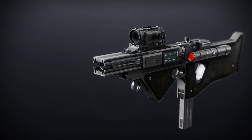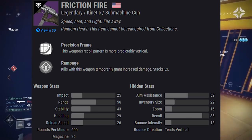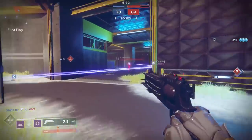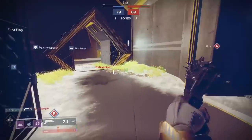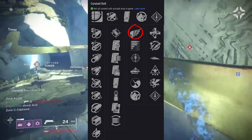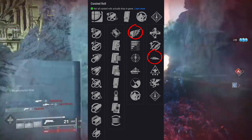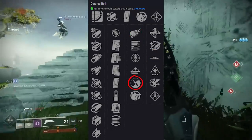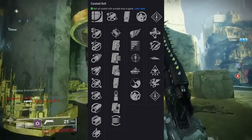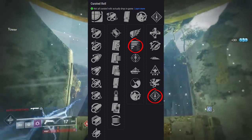Moving on to Friction Fire — a kinetic submachine gun in the precision frame archetype shooting at 600 rounds per minute. Does not come with scopes, just barrel perks. Most notably it has Killing Wind. Killing Wind combined with Slideways could be an interesting PvP combo. If not that, maybe Zen Moment and Rampage. For PvE, I'd suggest Subsistence and Rampage — stack it out with a magazine-boosting perk.